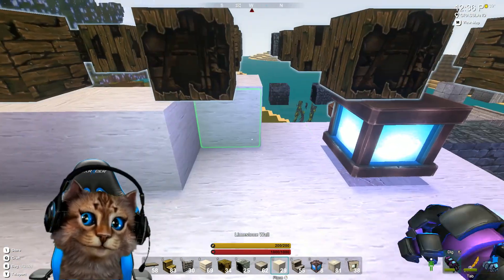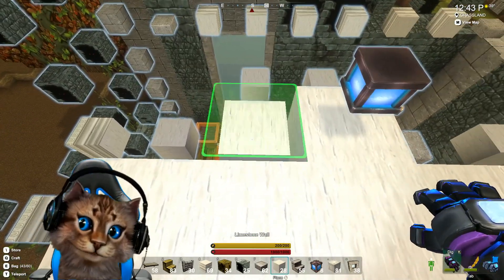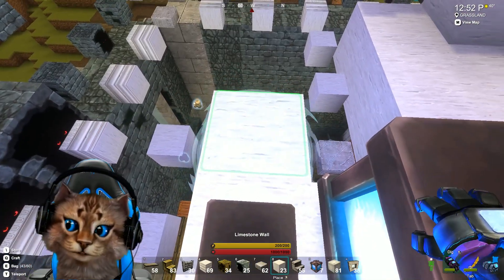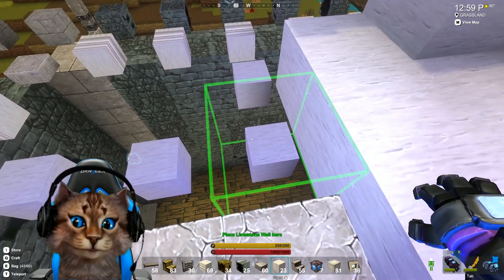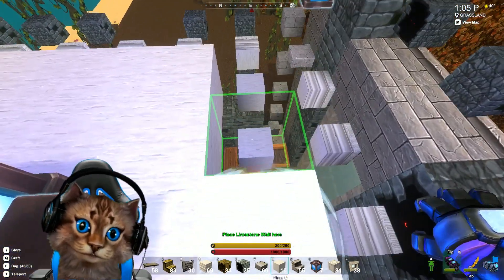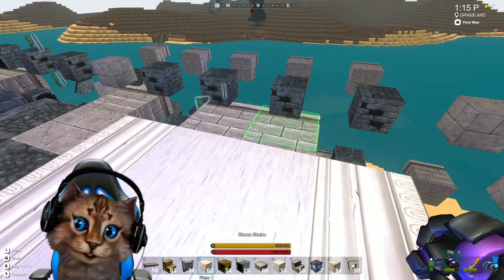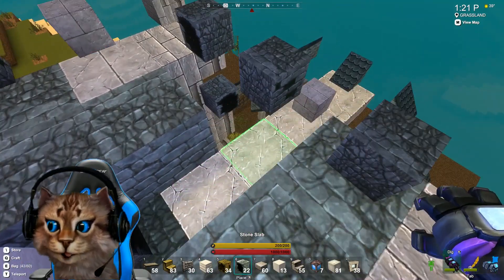Looks like we have a wall here with lots of blocks in the way. We've got another blue light — I haven't really used the blue lights much; that's kind of a cool idea to give some ambient lighting. Half slab, half slab, half slab, and now we can put in our limestone. We almost have our floor in.